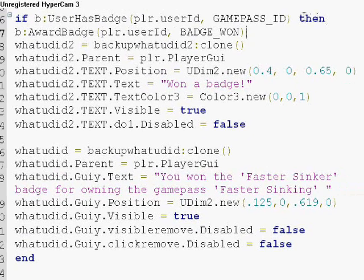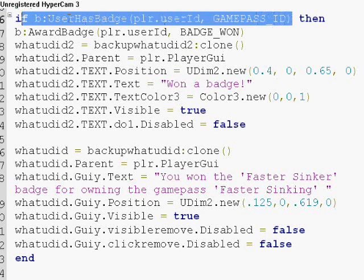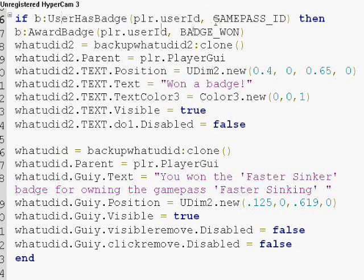Just keep in mind that this line is using the badge service to check if they have the game pass. This works, but you can also use the game pass service to check. I've been using UserHasBadge longer — that's how my VIP shirts worked before there were game passes. They checked if the player owned the shirt, and it worked so you didn't have to wear the shirt in the game to get VIP powers.